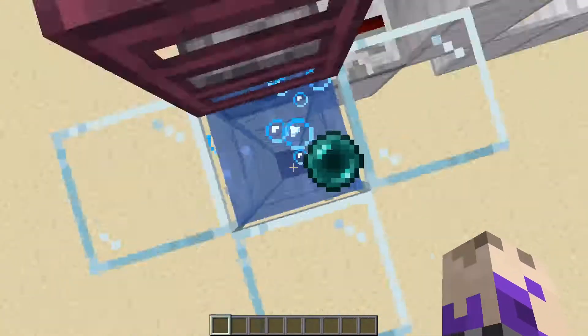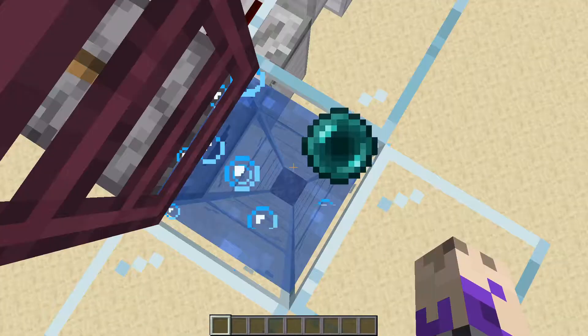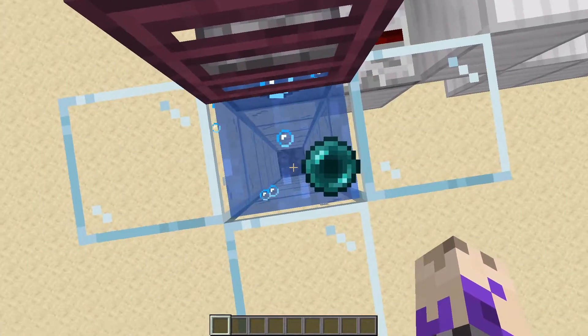When you throw the enderpearl you have to make sure that you're facing all the way down, so that you don't throw it at an angle and the enderpearl arcs in a parabola and hits any of the sides.